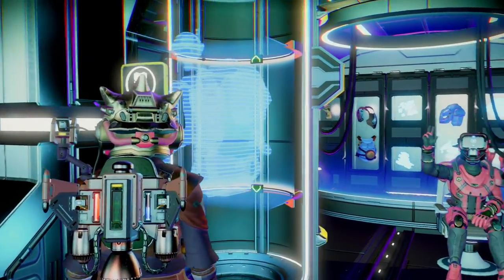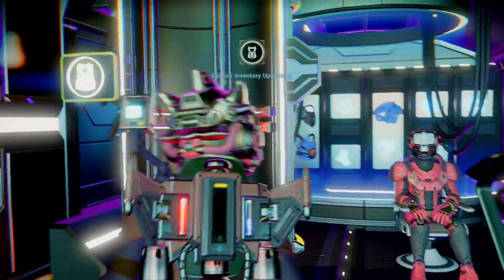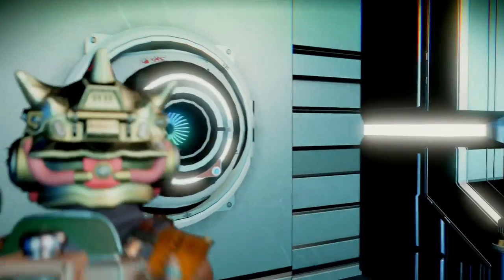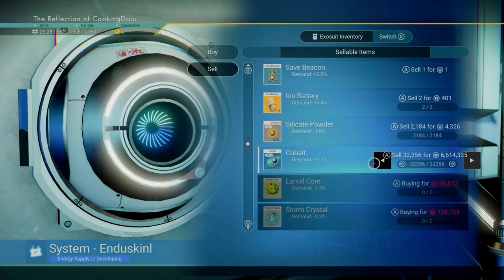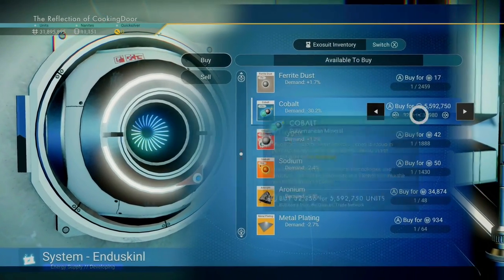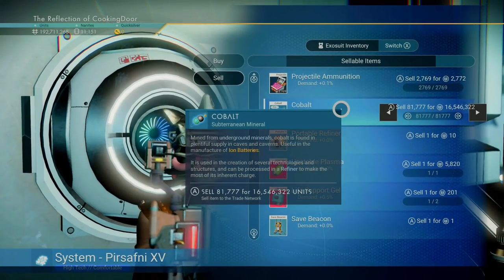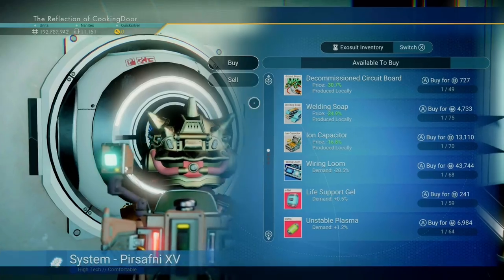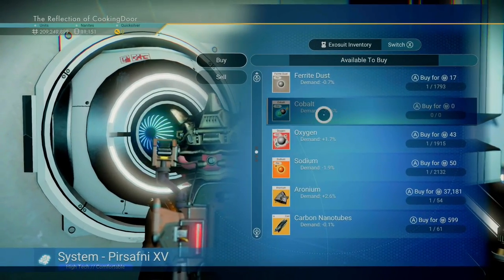Don't forget to buy another inventory slot and repeat the process. You'll notice that the more cobalt you have, the more the demand will drop and the higher your profits will be. 1 full stack of cobalt will drop the demand by 10%, and an economy's demand cannot drop below minus 80.2%. So continue until you have 8 full stacks of cobalt.